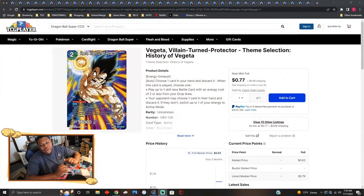Welcome back to another Dragon Ball video. Today we're going over all of the Vegeta cards from the theme selection History of Vegeta. We're going to go over the new reprinted cards and the old original cards of each card, so you guys know which cards are more pricey and which you might want to get for the different artwork.